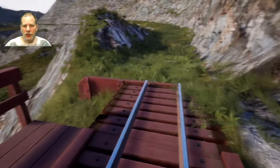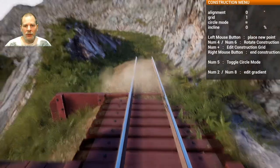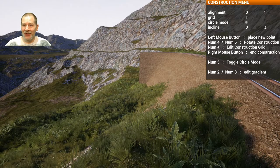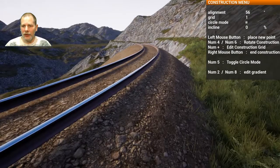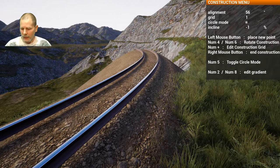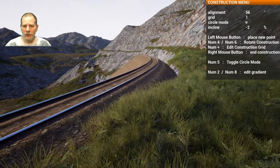We're going to go with the number two setting. We need to go number two, and our grid is already at one, okay. You can hold it down and — there we go. I think we can get away with a two percent grade, right?